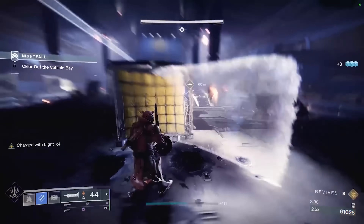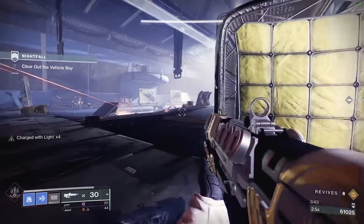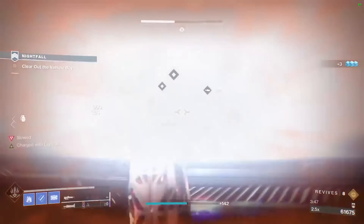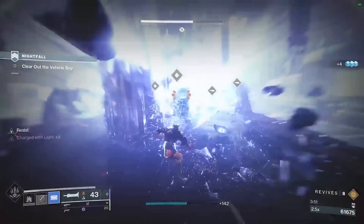In the tank room of the Proving Grounds — arguably the most difficult part of the nightfall — you can drop barricades after barricades to block incoming damage and prevent anyone from being annihilated by the tanks or interceptors. I do not have actual GM footage of me doing these in those two nightfalls, but just take my word for it.